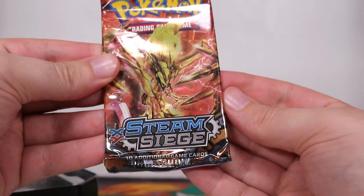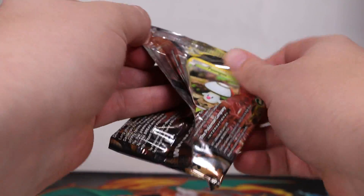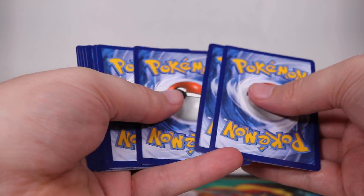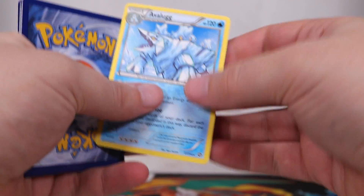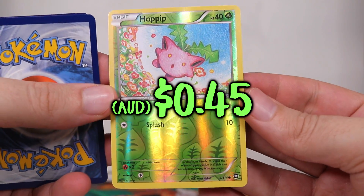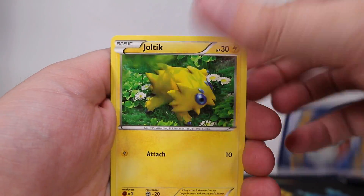They're still trying to get rid of XY Steam Siege! That is hilarious. Here is a... This is almost classified as a vintage pack at this point. There is the code for this if you would ever want to redeem it. Oh shit! Of course, there is no energy on the end. That's the rare there. And then this will be the reverse — a nice little Hoppip. There's a very provocative Ambipom. And here's the rest, just quickly. And let's move on.